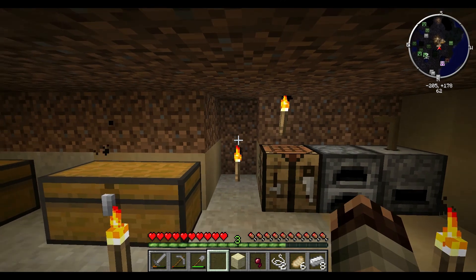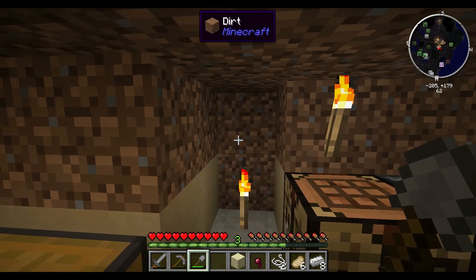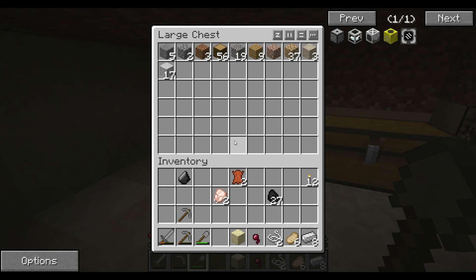Have you guys seen the little baby creepers in this? They're so freaking cute — a little firework explosion when they go off, it's awesome. So we're going to need to get some housing built here, and we're going to start off with just a basic wooden house.